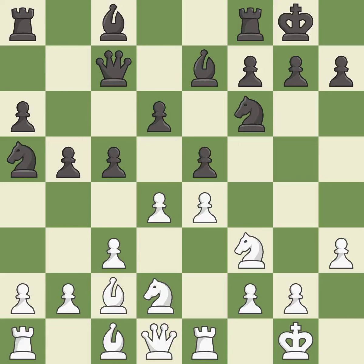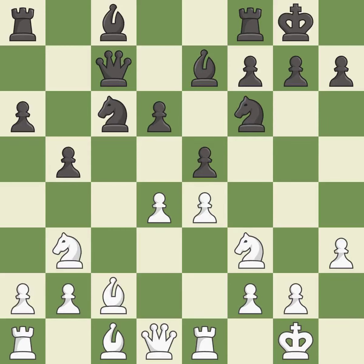Nbd2 develops the knight toward the center and supports the E4 pawn as well as the knight on F3. Cxd4 captures the pawn, opens the C file, and attacks the C3 pawn. Cxd4 recaptures the pawn while maintaining the strong center. This creates a threat to win a pawn. The pawn is now adequately defended. This develops a bishop off its starting square, getting it into the action.